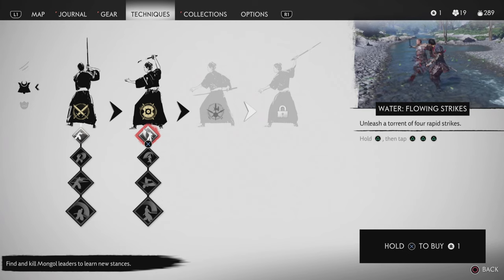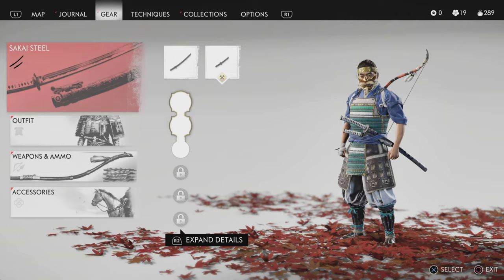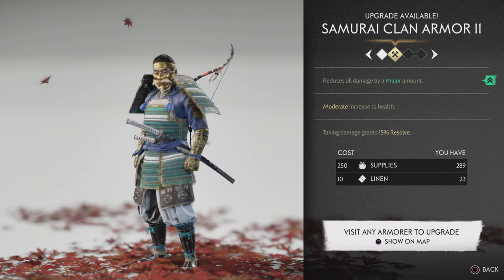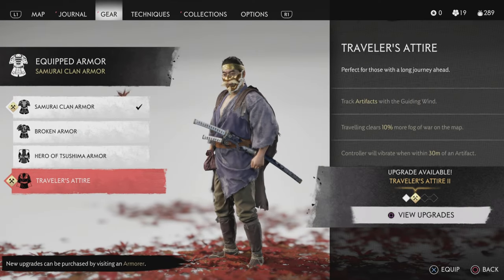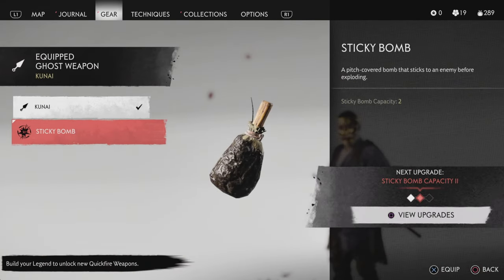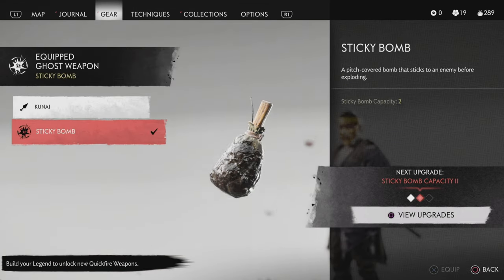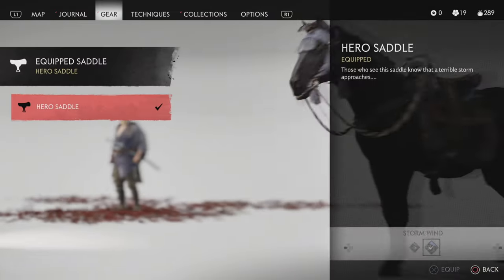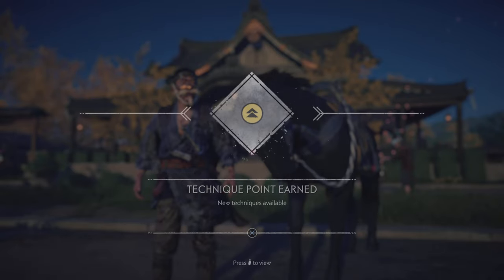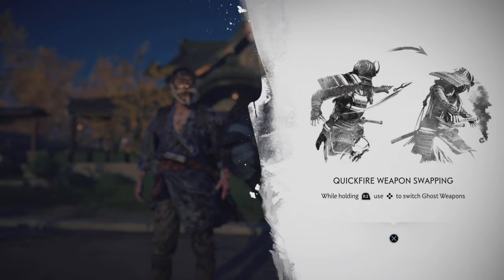I think we're mostly gonna go with the water stance — it's got a really cool combo: hold triangle and tap it three times, and for most enemies you're gonna take them out in that combo alone. We're also gonna switch back to the traveler's attire — you know how much I like it. We'll make the sticky bomb our primary, and you can hold the right trigger to switch between ghost weapons in battle.